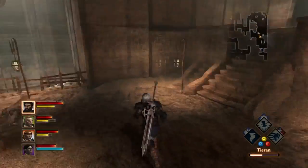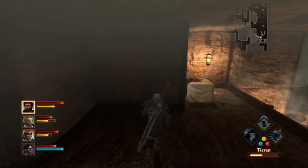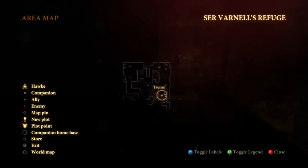Dragon Age 2 all gift locations. For Aveline's gift, you're going to want to complete the Offered and Lost quest in Act 2. It's mandatory so you can't miss it.